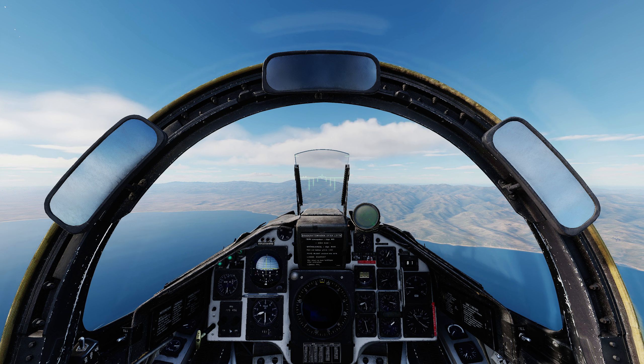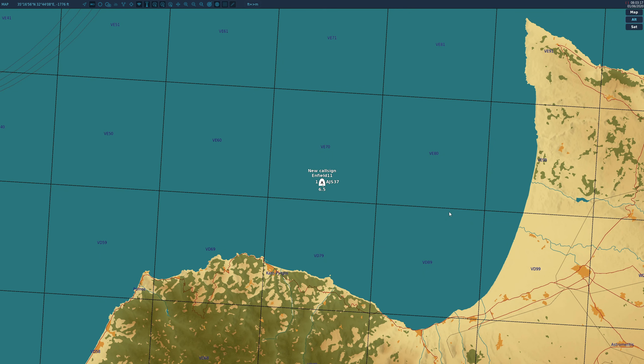If you want to employ the missile in planned mode, you of course need to have these mark points. There are multiple ways of getting these mark points into the aircraft. As demonstrated in the navigation video previously, we can make marks on the F-10 map, and these can then be loaded into an auto-generated data cartridge — however, this can only be done on the ground. Another method is that you can create target points in the mission editor; each target point will correspond to one of the BX points. Again, note this can only be loaded on the ground, as what you create in the mission editor becomes part of your default data cartridge.